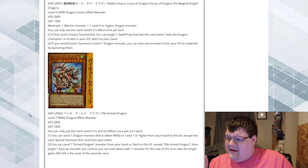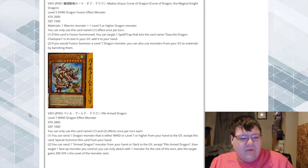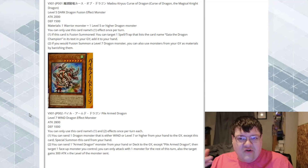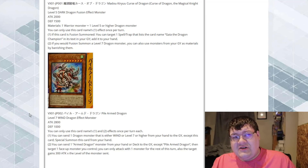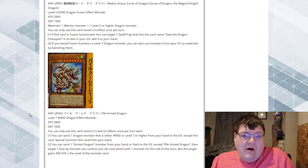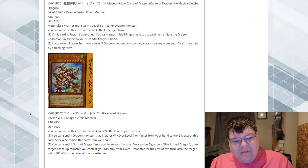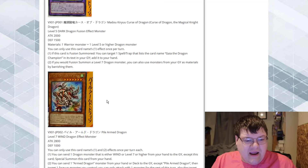The fact that you can now access a resource to special summon from the hand to put another monster on the field — Arm Dragon kind of needed that little extra push. Now we can search this to have the extender, and you can also mill from the deck to gain a power up. This card is just going to be an OTK enabler for the deck. So we got a new Super Poly target and some cool cheese to add to our strategy for Arm Dragon.